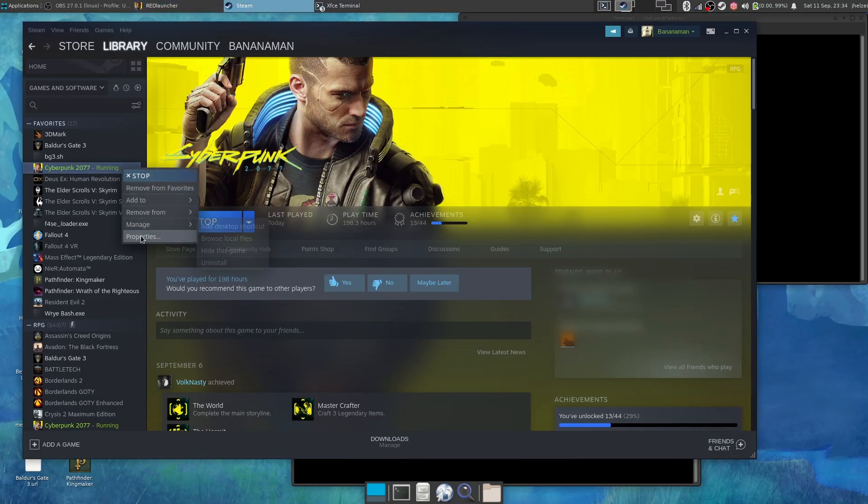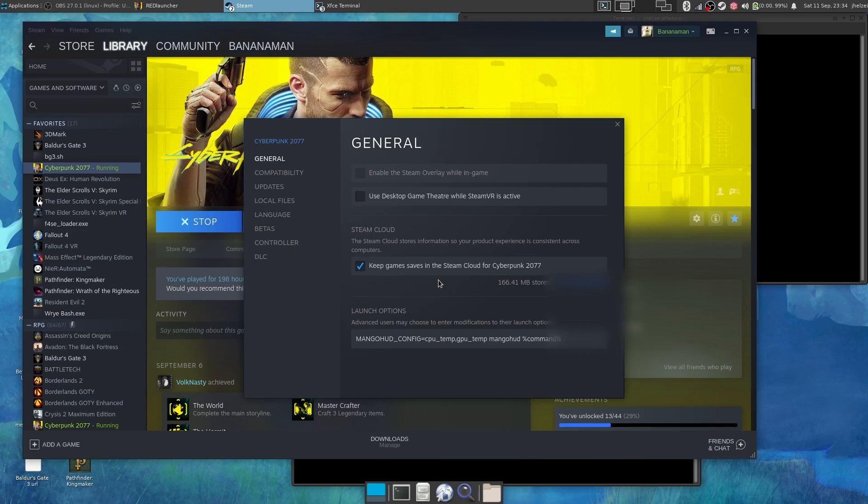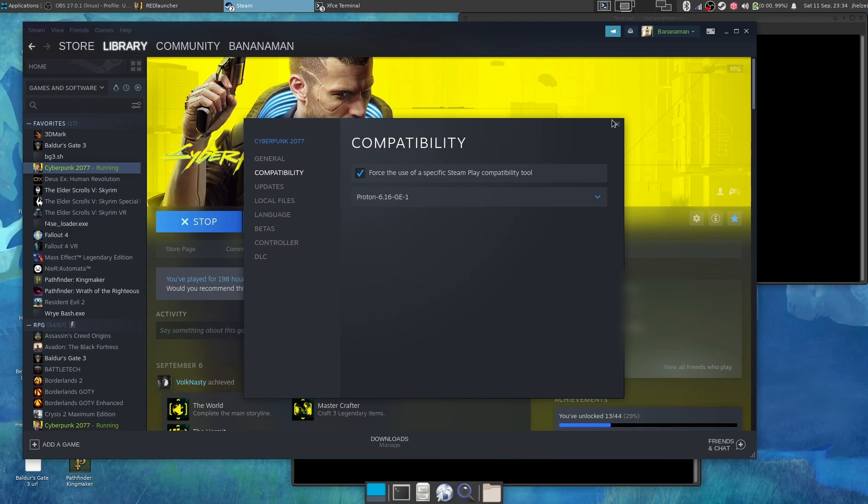Cyberpunk 2077 runs on Linux, but can face severe performance problems. In my case, it was running with severe stuttering and crashing. Researching the problem, I found that deleting the shader cache can alleviate this problem.